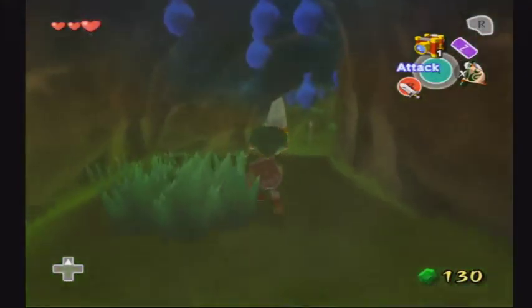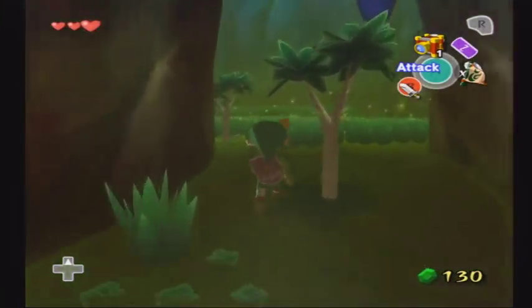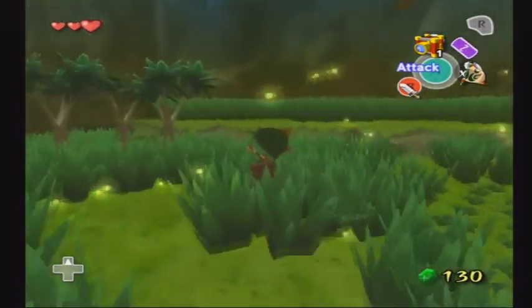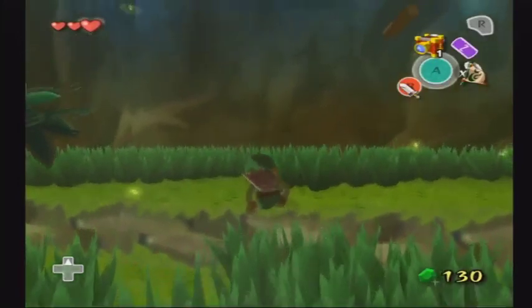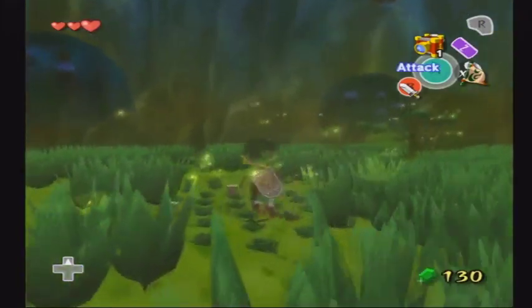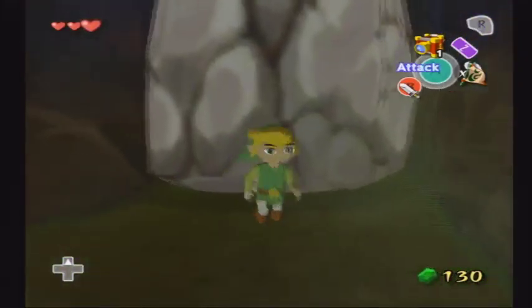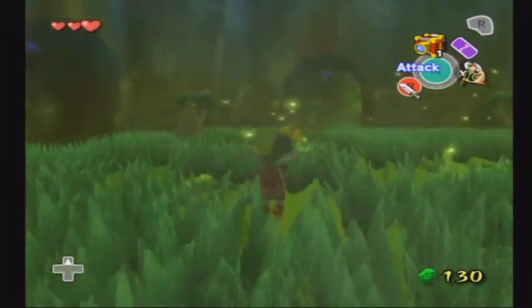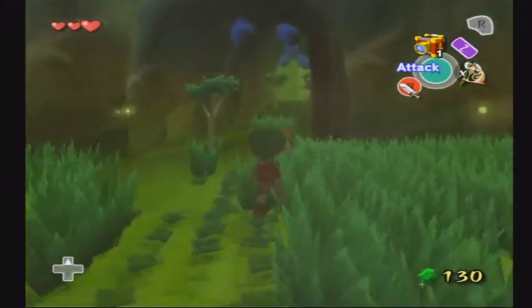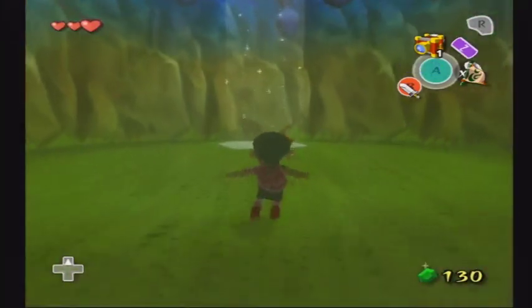Now that we're done in here we just proceed back out — if I can find my way back out. There are a lot of other paths you can take inside this cavern that will get you lost. There's a gravel area and an area where we can use bombs to proceed. There was also a bombable area on the way in, so we might be returning here later in the game. For now we're just going to go ahead and exit.